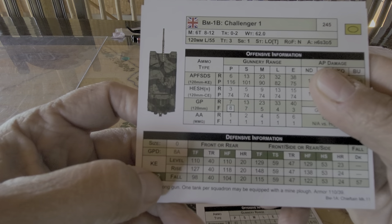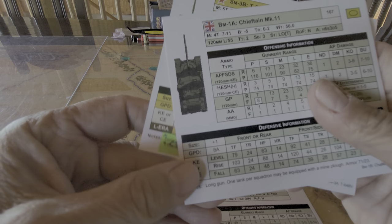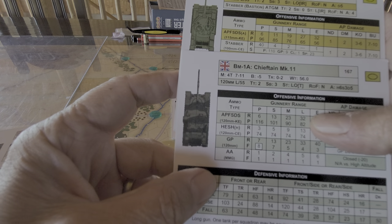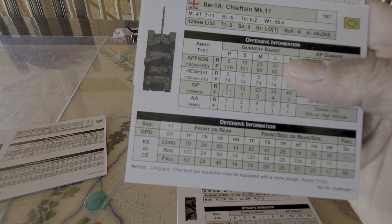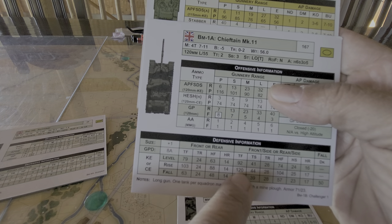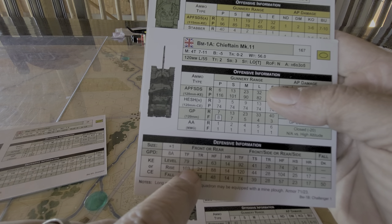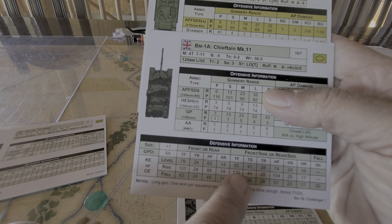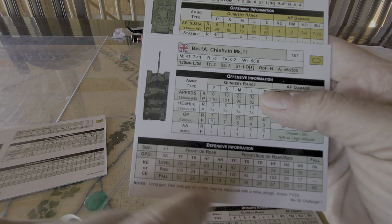But if I was hitting turret rear, unfortunately we don't have a CE rating, so any shot from a T-62 using the missile, the Stabber, with penetration of 110 — on turret front or basically any other aspect of the platform other than the front side — turret front has a defensive value of 120, everything else is under 110. So a hit front or rear, a hit here front, it's going to slice it up and we'll be rolling for damage. But if I manage to get a front side or rear side hit, 120 means that on a rising shot I'll be okay, but otherwise I'm rolling for damage.